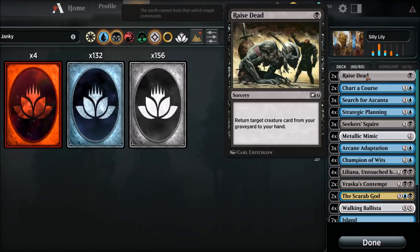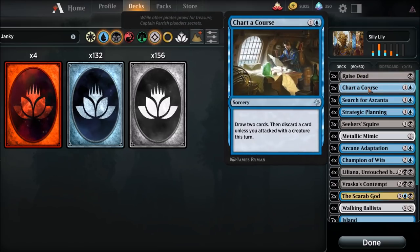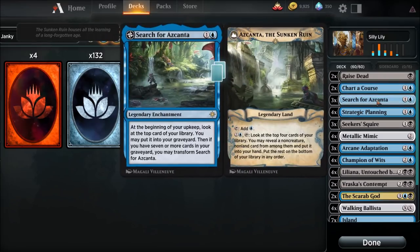It requires a lot of pieces of the puzzle to make it work. It is probably the most difficult combo I've ever pulled off. So I'm just going to get into the deck right now and explain how it works. First up, we got Raised Dead - return target creature card from your graveyard to your hand. Basically, this card exists just to get Metallic Mimic back into our hand because it's one of the key pieces of the deck. Next up, we have Charter Course - draw a few cards and discard a card unless you attack with a creature this turn. We just need to get cards in our hand. We need to get the right cards. Search for Azcanta - we are searching for something, and that's why Search for Azcanta is in here. We're going to have three of those.